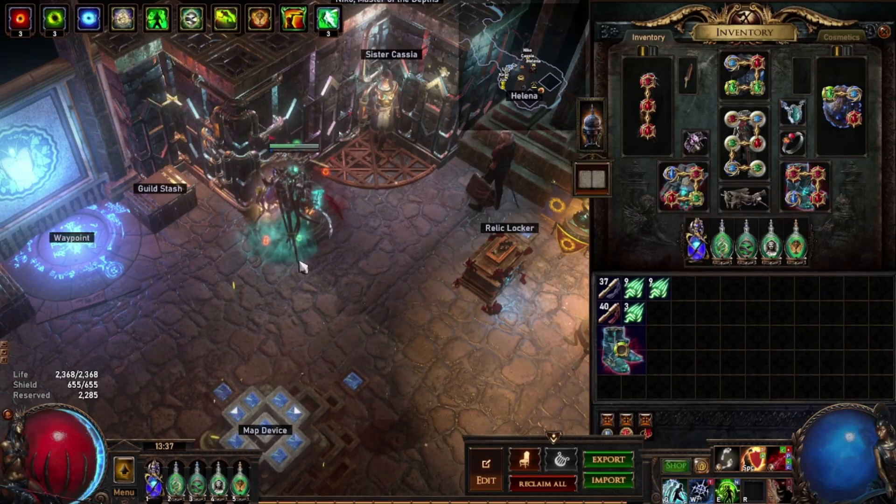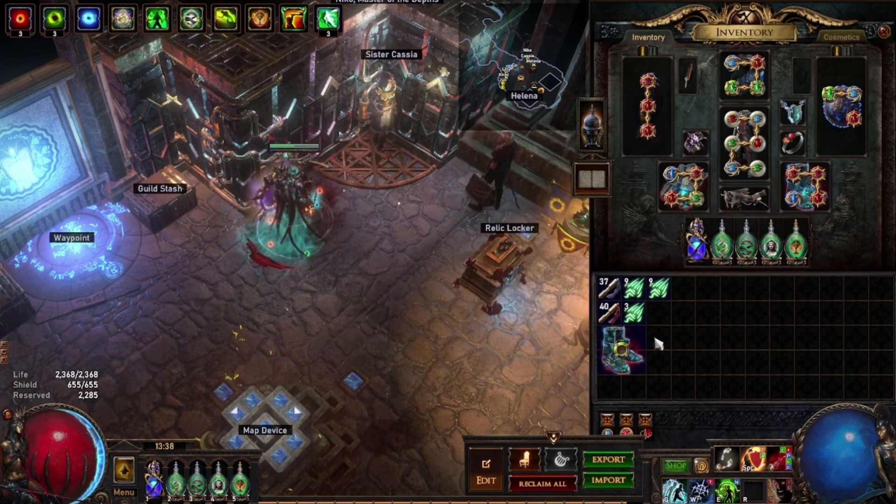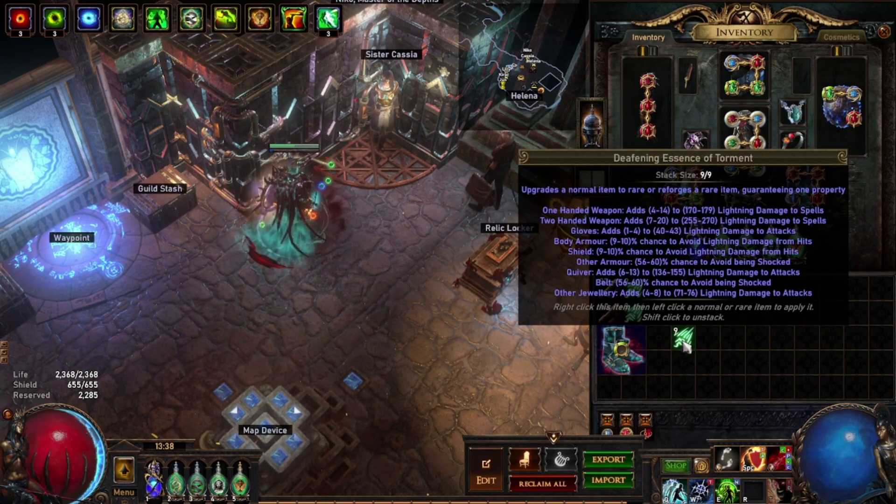The most important thing to do is buy a pair of boots. I always go for tier 1 spell suppression on an evasion base if I'm playing an evasion base character, or spell suppression on a hybrid armour base otherwise. This method works with any prefixes you want on the boots. Essentially all we're doing is using Deafening Essence of Torment — this works with any fractured prefix.